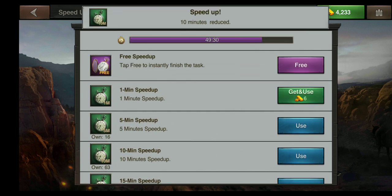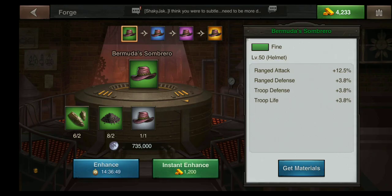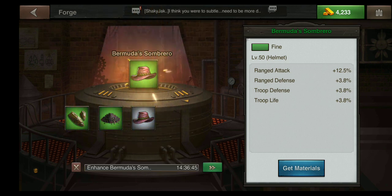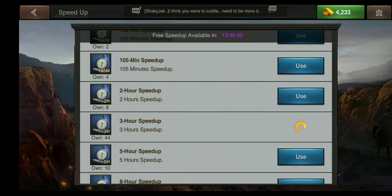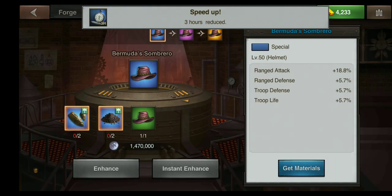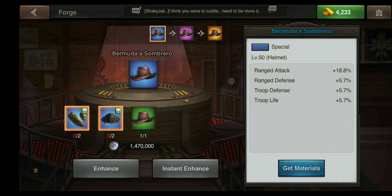My Bermuda Sombrero gray quality is now done. I can then do my green — I'm going to hit enhance, hit the speed up button, and use a couple of speed ups to get this done. Now I can see that I am able to craft blue quality.